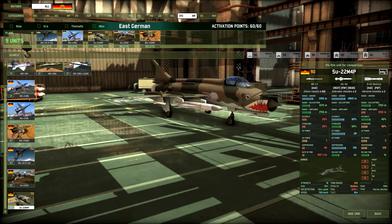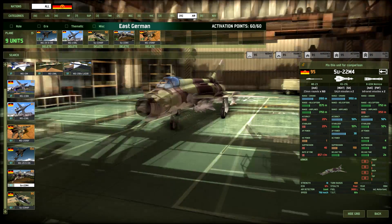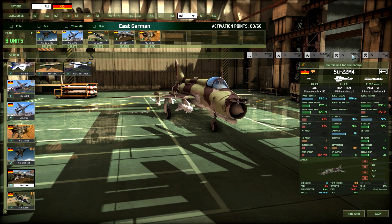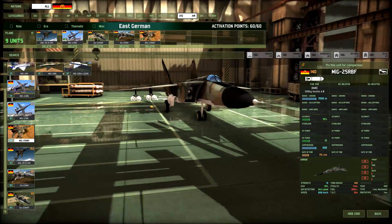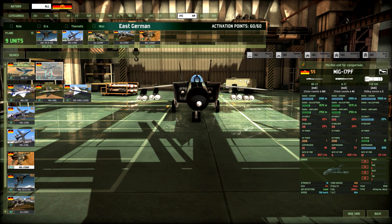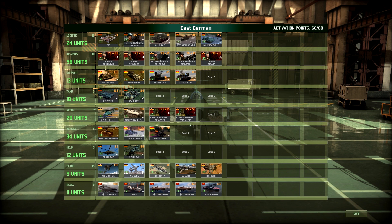Then we have the SU-22 M4P, which has the SEAD variant of the SU-22 M4, and the same one as an ATGM variant with two Kh-25 missiles — really high AP power, 30 AP, so pretty much two-shot a Leo 2 or Challenger 2. 50% accuracy, and I went for one veteran so that I actually hit when I fire. It also comes with two close-range air-to-air missiles and a 23mm cannon. As for a bomber, we have the MiG-25 RBF — two of them with eight 500-kilogram bombs. A really nice unit to use, it absolutely wrecks the enemy. I've seen people use MiG-27s and they use it quite well, but it has like no ECM and any MANPAD would probably wreck it in two seconds.